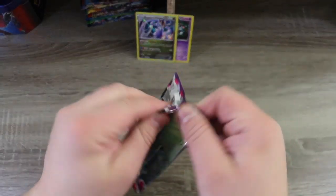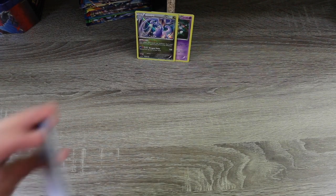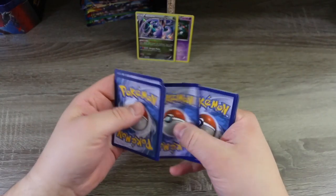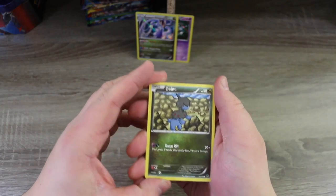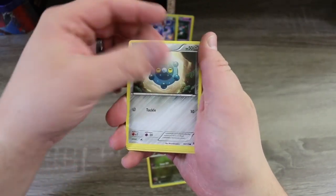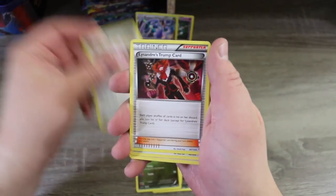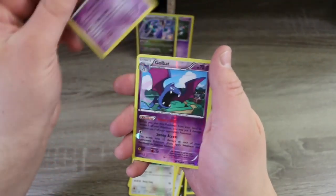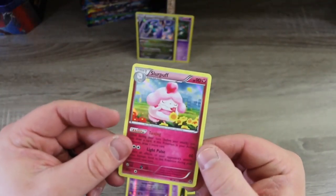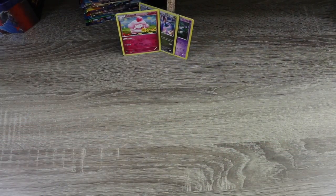Here's our duplicate Phantom Forces — why not open it on the channel? We've got a Dino, a Bronzor, a Krabby, a Goomy, a Chansey, Lysandre's Trump Card, a Furfrou, a Lampent, a Reverse Holo Golbat, and a Holo Slurpuff. So far, we've got a couple of holos — not too bad.